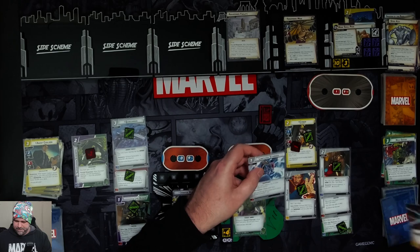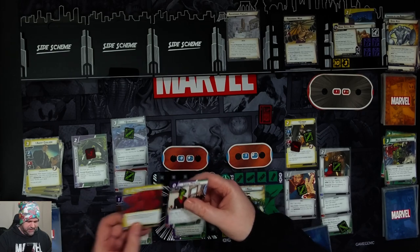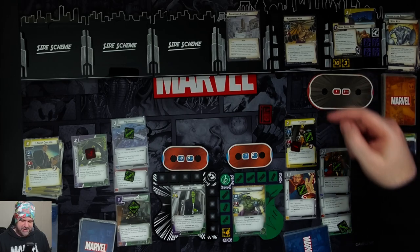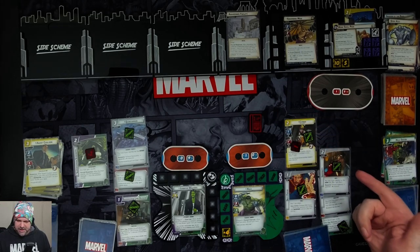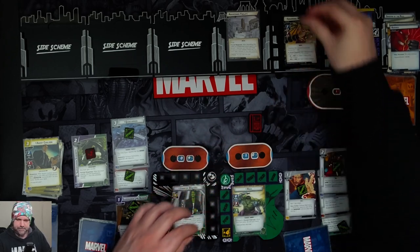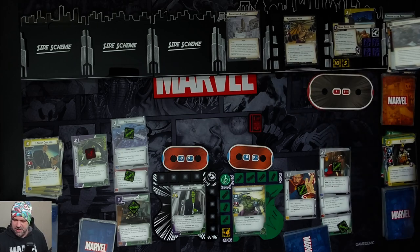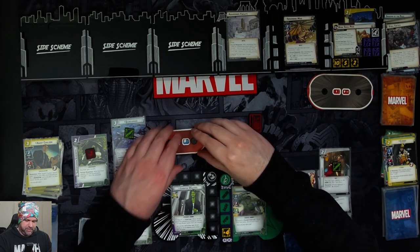Hulk gets four cards: Limitless Stamina, Energy, Determination, and Crisis Averted. Jen gets six: Legal Practice, Great Responsibility, Ground Stomp, Focused Rage, Strength, and Energy. We get three threat on the main scheme but we Object, so it's only two, taking us to 15. Absorbing Man attacks Hulk — Cypher defends for three plus nothing, knocking Cypher out. He has Metal trait, so we take one indirect damage. He schemes on Jen's side for two, and we take one indirect from the Ice environment. He schemes on Bruce for two plus two is four. One more indirect damage on Bruce.